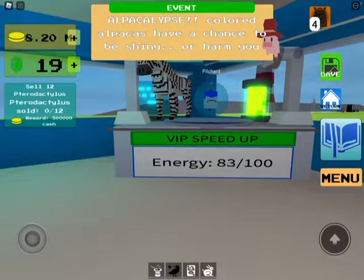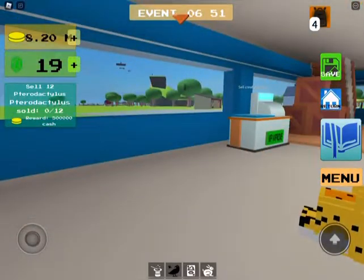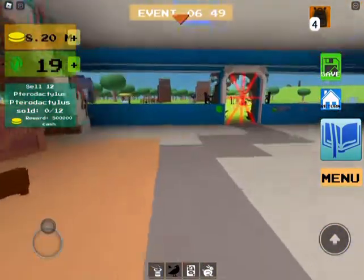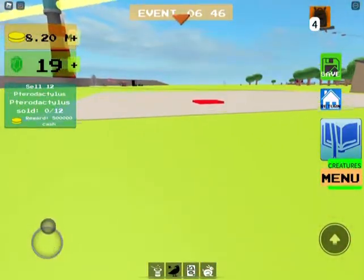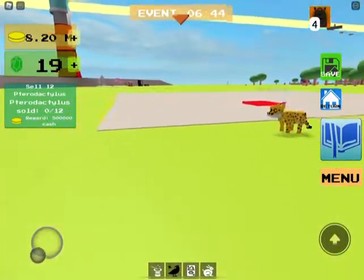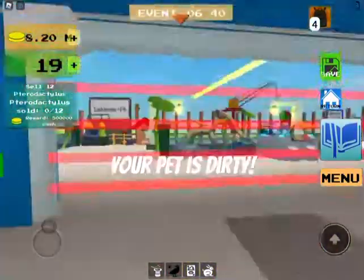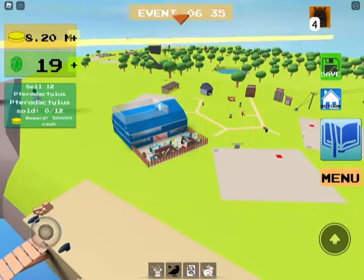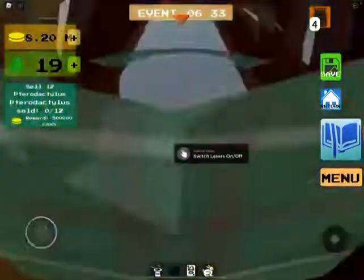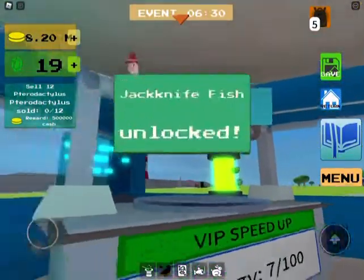Alpaca lips. Colored alpacas have a chance to be shiny. Or harm. But where is it at? Farm zone. Let me check if it's a food. It's not farm zone. I didn't even see how it fused.